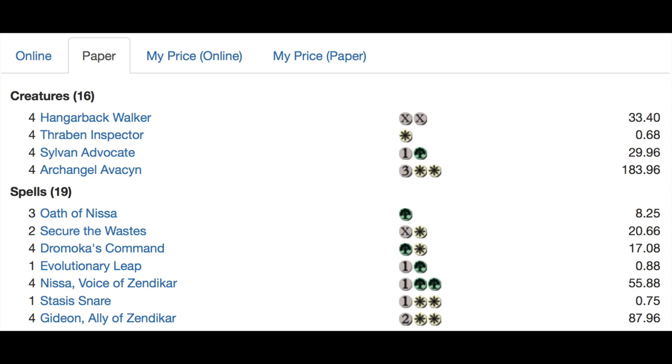You have your Hangarback Walkers, your Inspectors — which is the one-two that brings a clue with it — your Advocates, Archangel Avacyn, Oath of Nissa, Secure the Wastes, and Dromoka's Command. It's very good in this deck. I'm glad to see the commands are still being played. I figured after Abzan went away it wouldn't be played anymore, but it's nice that it's in this deck.